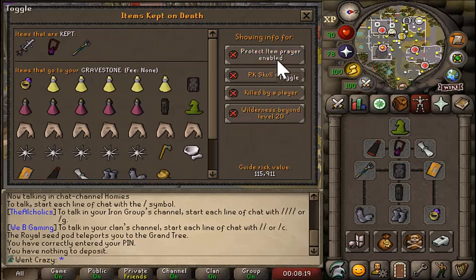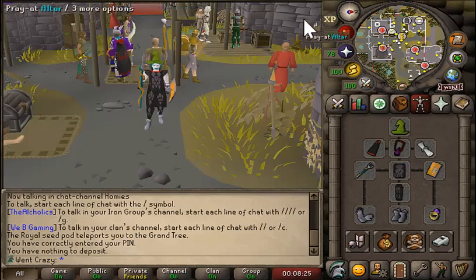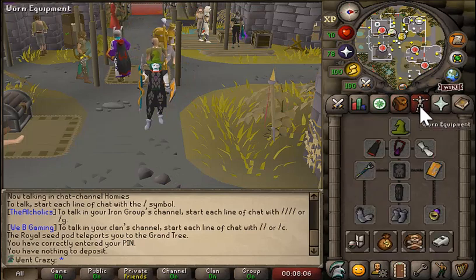Be careful — these dragons reside in multi-way combat in the wilderness, so a team can attack you. Be sure to only bring what you're willing to lose, and always check items lost on death before attempting these dragons.